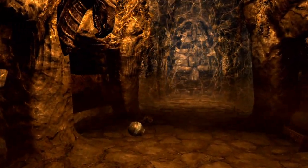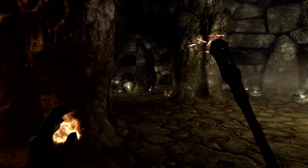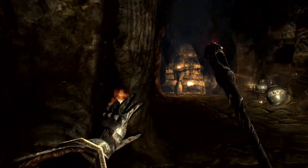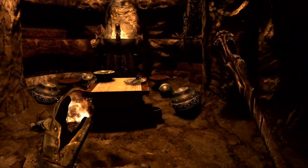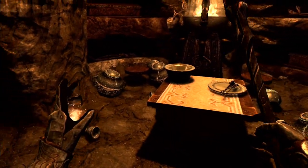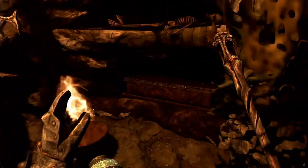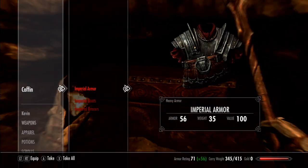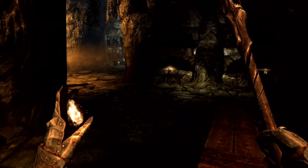Now you're in the Solitude catacombs. You want to walk straight ahead. There are some skeletons right there — I believe four, if I'm right. But that's okay. And as you can see, there's one coffin right there and one over there. Basically on the right one, there is pretty much nothing. And the left one...